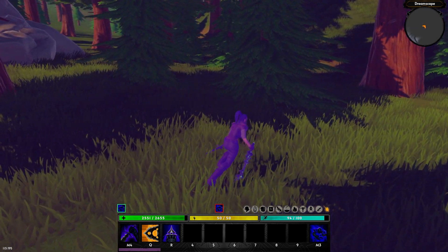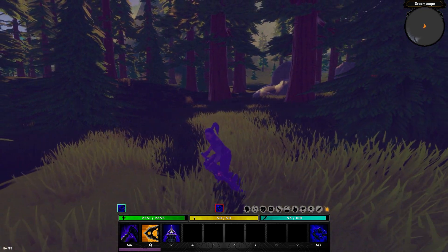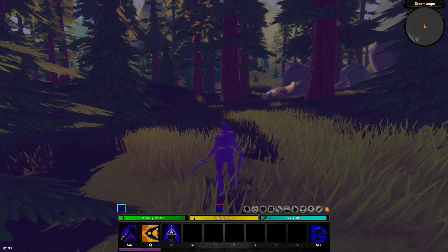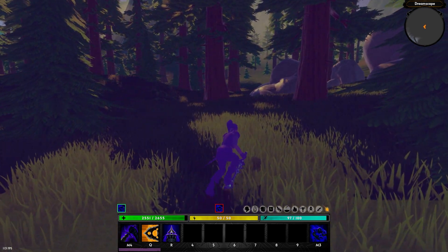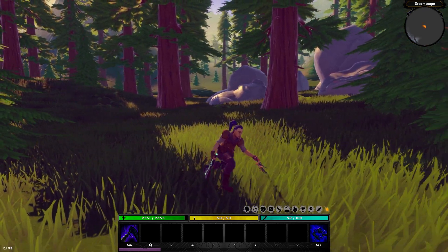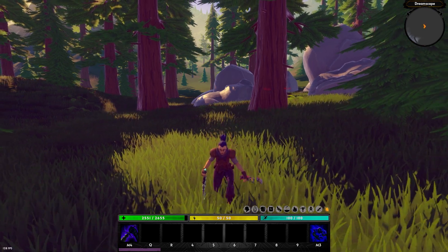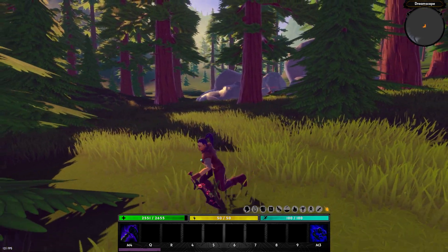Now if I go ahead and enter stealth, you can see that he instantly loses aggro on us and goes back to whatever he was doing before. When we enter stealth there are quite a few other things happening, which I'm going to cover one by one and show you in the editor later. I'm just going to first show it in-game. Also, as of right now in RPG Builder, stealth is binary — either you're completely stealthed or you're not.